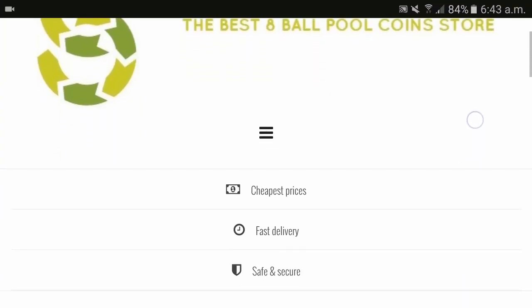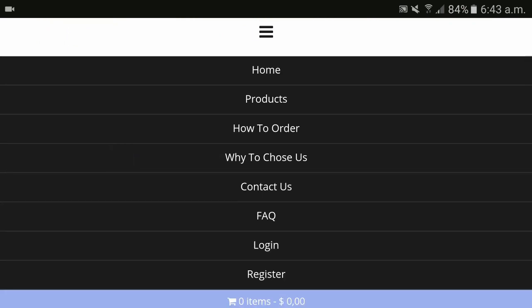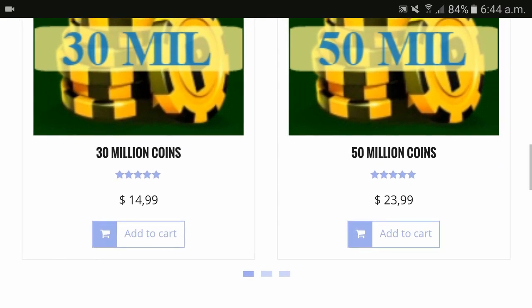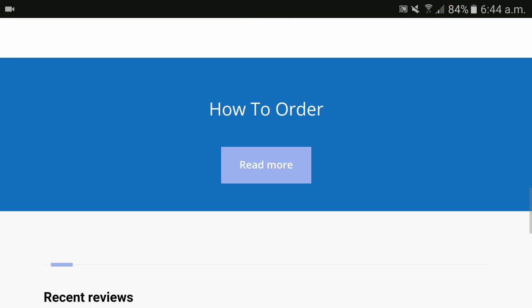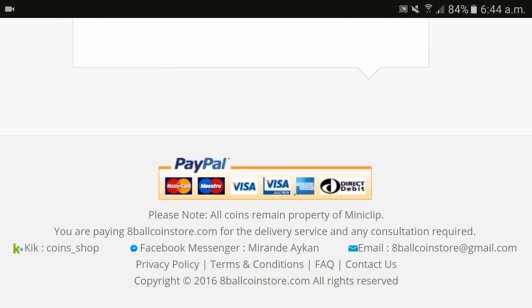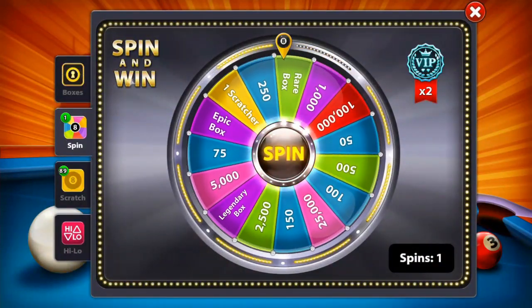Hello guys, if you're looking to buy some cheap eight ball coins, make sure to check out eightballcoinstore.com. They've got the best prices and fastest delivery system. As you can see, everything is on sale. You can click over here to get a step-by-step tutorial. They've got 100% positive feedback, so don't forget to check the link in the description and give them positive feedback once you receive your coins.